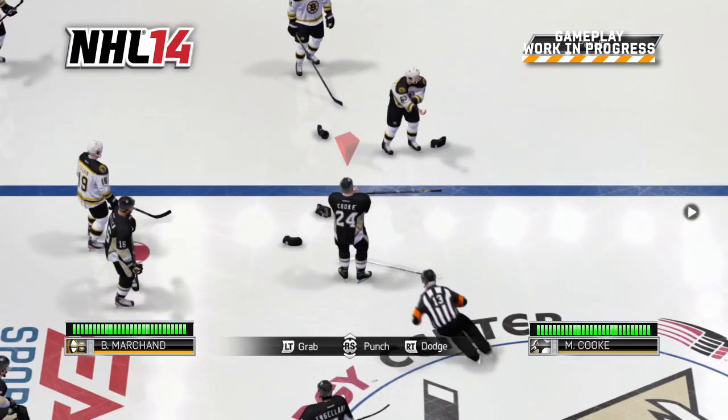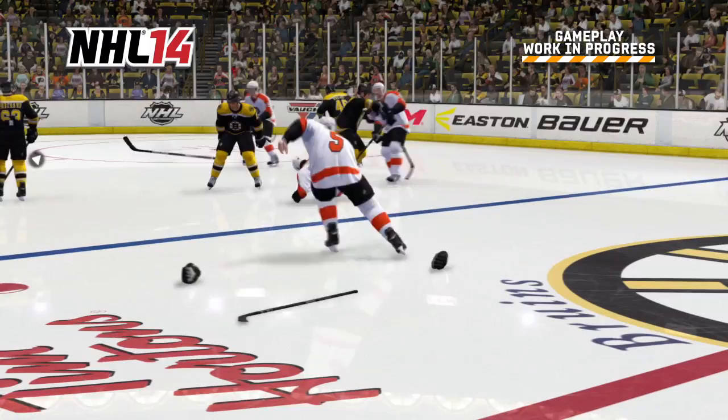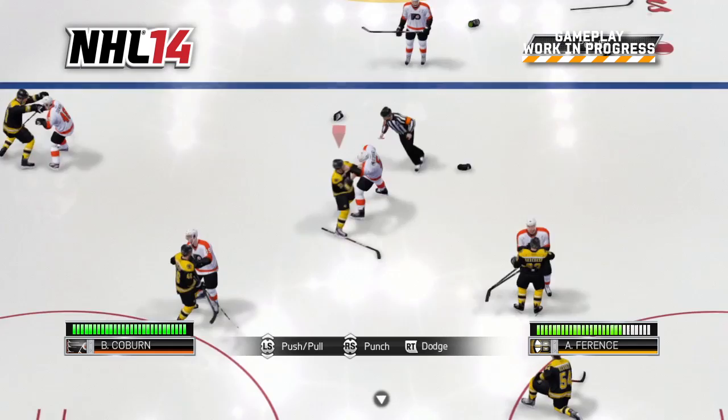The Enforcer Engine delivers fights in a brand-new third-person presentation and they are a direct result of what happens on the ice. Watch here as Bruins defenseman Andrew Ferentz lays out Flyer superstar Claude Giroux after the whistle. The AI responds to the hit and Braden Coburn goes after Ferentz to settle the score. As the fight starts, every player on the ice remains live and you'll see other players pair off.